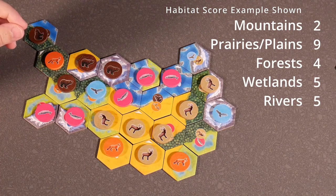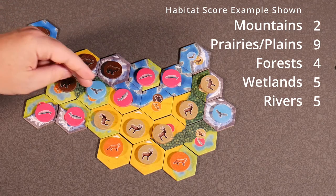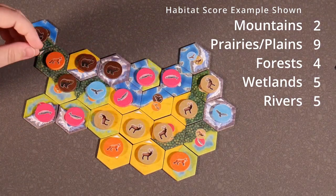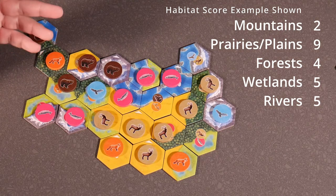Then you'll go to the next biome — the forest. We have a forest of 1, 2, 3, 4 because we have edges that are touching. And we have another forest of 1, 2, 3, 4. So our highest forest is going to be 4, and we'd score 4 points. We do the same thing for the rivers as well.